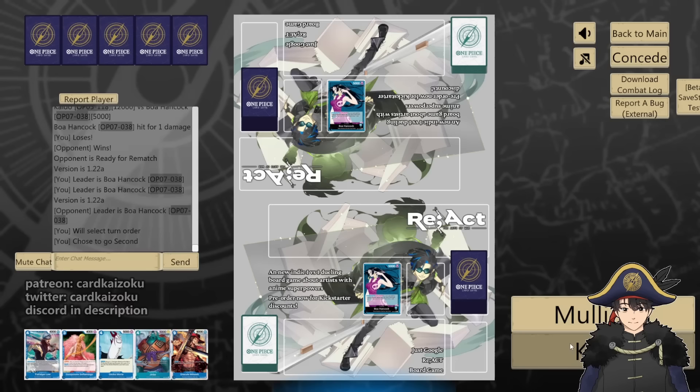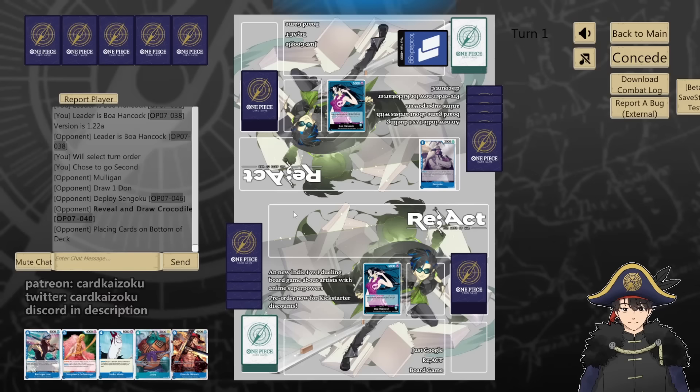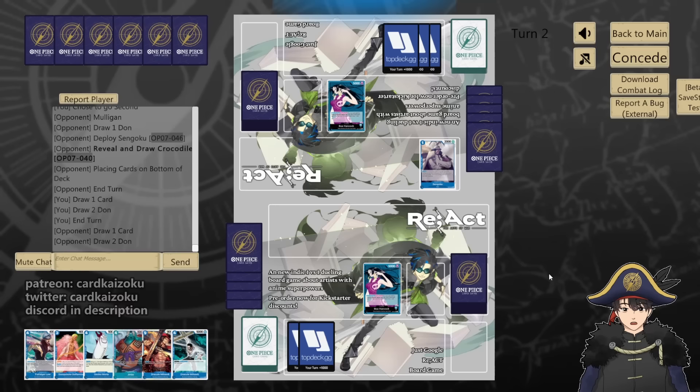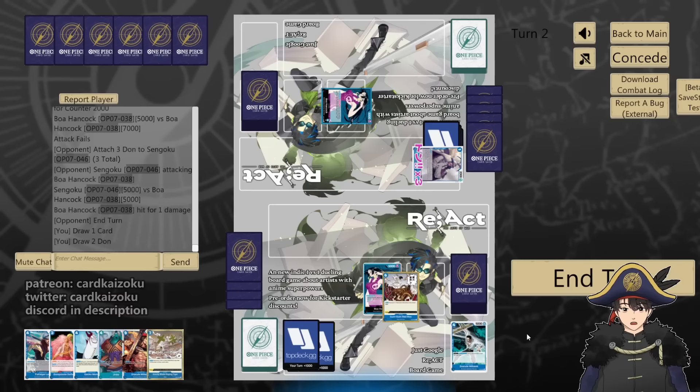We'll go second this time. We work with this. Give me Sengoku. They play Bokkadao, full pass. You're gonna swing at us for 8, or 5-5. Just 5, counter 2. Just 5 — take 1. Gravity Blade's gonna be good against them.